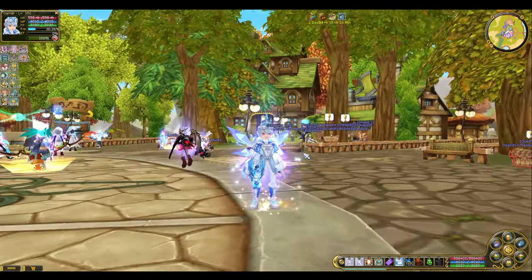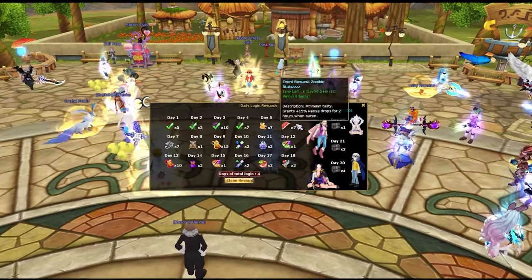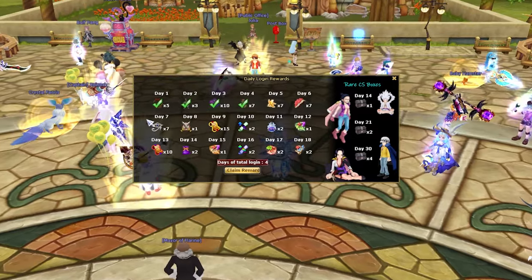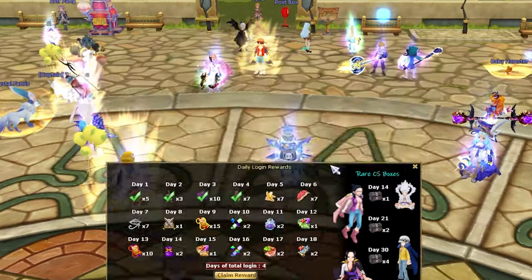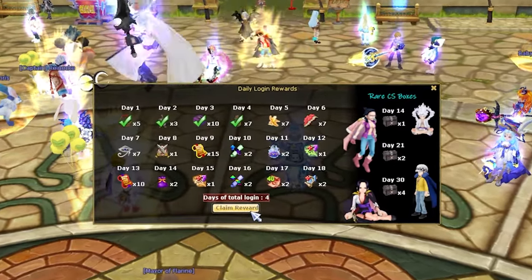I'll put a link in the description so you can compare the new items from the old ones. Next up, this might pique your interest — Insanity 5 now has a daily login reward system where you log in each day to receive a reward. Missing a day will not reset your progress. Once you hit day 18, the rewards will reset back to day 1. The rare CS box rewards on the right side run on a separate reset and will reset once you hit day 13.